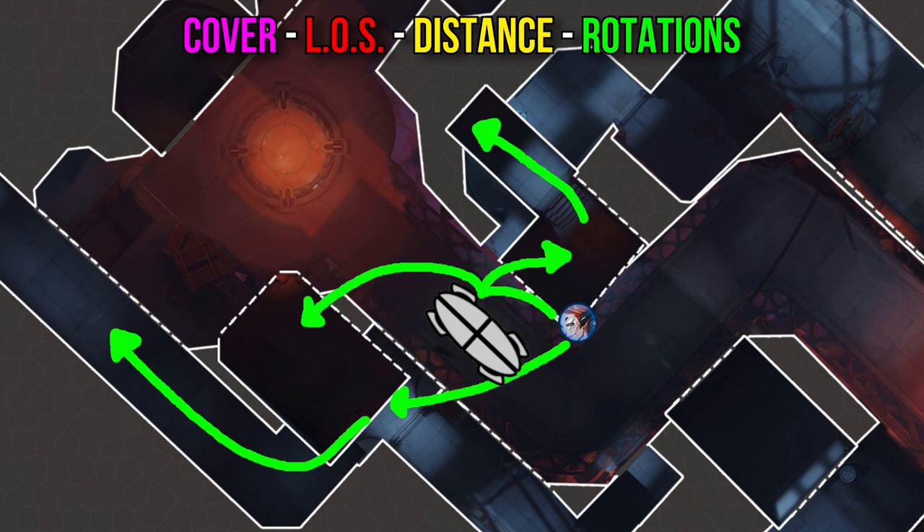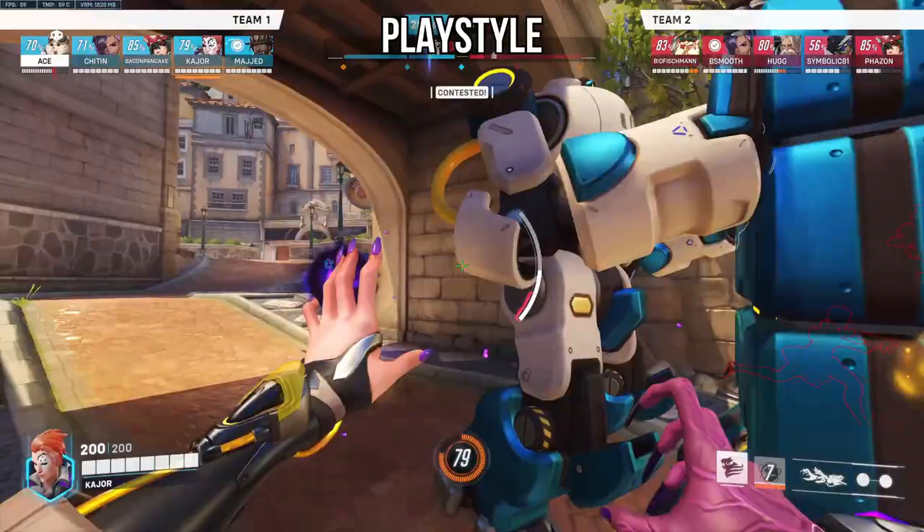There are some aggressive options where you can fade to your left to duel DPS, fade back to retreat, or fade aggressively for a ballsy coalescence. Just make sure that you time this aggressive DPS Moira playstyle well.